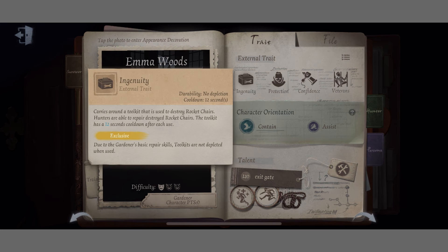Her item is the toolbox. As of 2023, her toolbox can destroy rocket chairs, disabling hunters from chairing survivors on the rocket chair she breaks. This toolbox has a 13-second cooldown, and it does not deplete when Gardner is using it. Hunters can fix rocket chairs that Gardner has dismantled. When you break a rocket chair, you are visible to the hunter for a few seconds. Rocket chairs take around 5 seconds to dismantle.